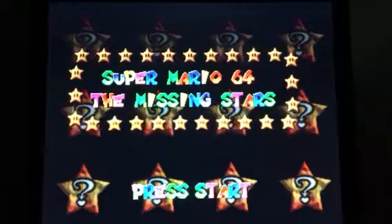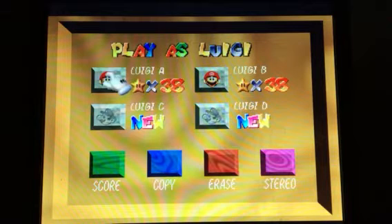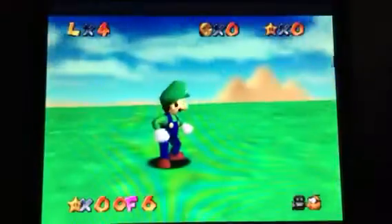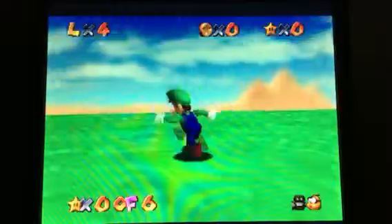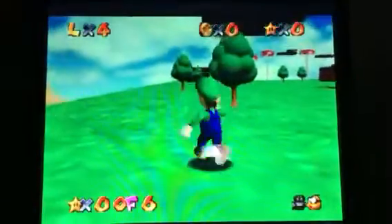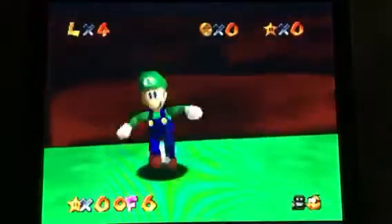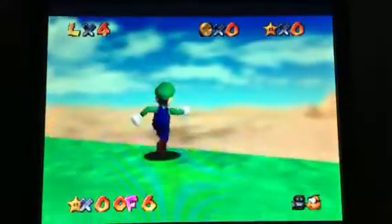Wait, Clona, you already played this game! Yes, I have. But I guess if you guys forgot — if you press left on the D-pad, you actually get to play as Luigi. It doesn't really affect it, and that's basically what this is. We are going to be playing Super Luigi 64 The Missing Stars. That's really all there is to it — we're just going to be playing the entire game as Luigi.